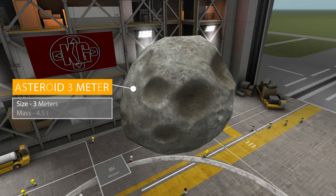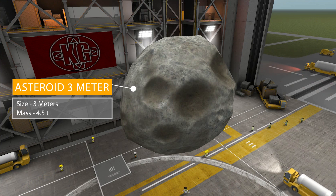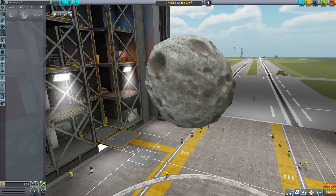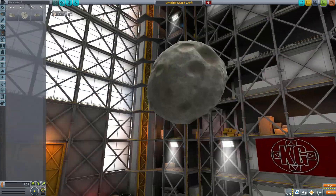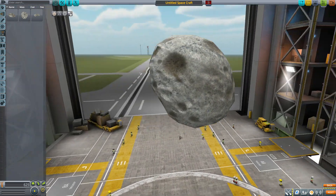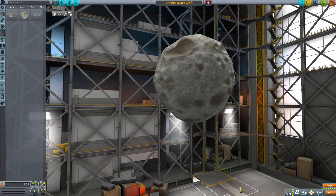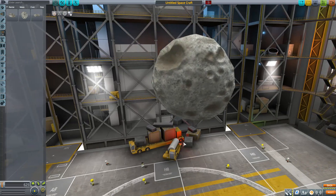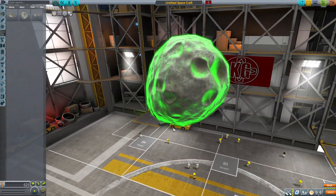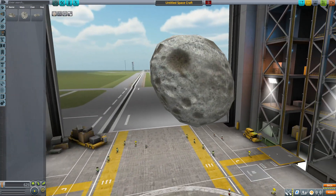Next is the Asteroid Three Meter — three meters in size, but a lot heavier at 4.5 tons of mass. If we pop it on, you can see it's quite a bit more sizable. In fact, with how I just connected it to the command pod, it has engulfed the entire thing. This one is a bit more roundish but still fairly oblong and irregular, and again has good texturing and modeling — I love all the chunks taken out of it.